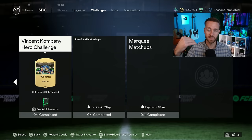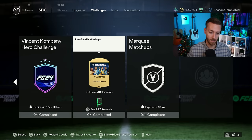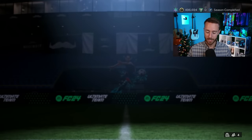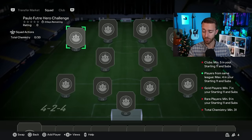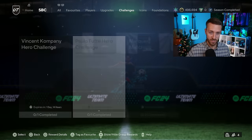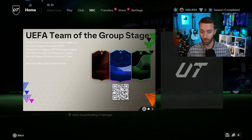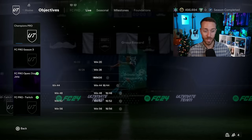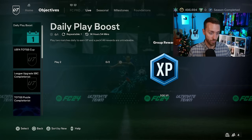We also had a challenge SBC yesterday as part of all the challenge SPCs. You get a mega pack from this - untradeable - but check your club because it required Portuguese players. Certain Portuguese players were selling for like two-three thousand coins, so after you complete this SBC, check if you have any tradable ones in your club because those were going for a lot yesterday.